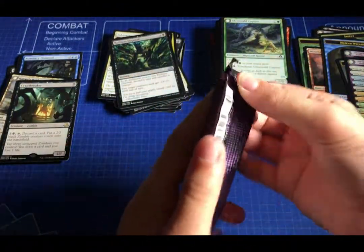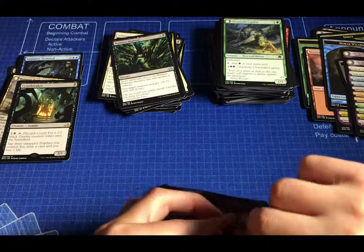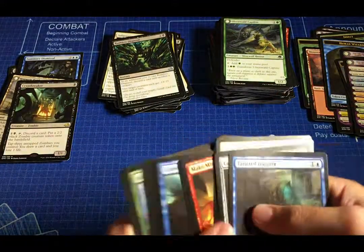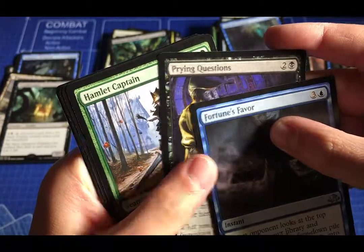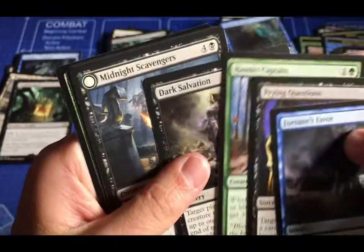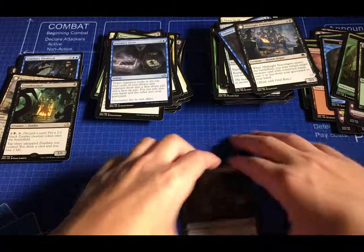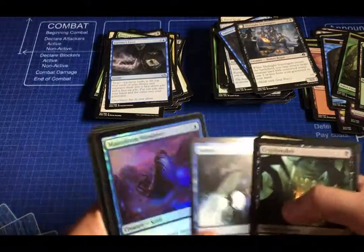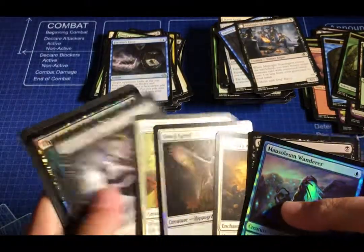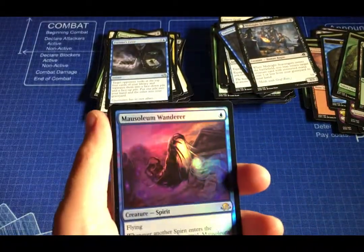Last pack is a Liliana — hopefully Liliana herself. Okay, for uncommons: Fortune's Favor, Prying Questions, and Hamlet Captain. Our rare is Dark Salvation. Okay, hey — this fat pack is pretty bad. We really got nothing — Crypt Breaker and Mausoleum Wanderer are going to be like $3. I don't think any of this stuff is worth anything. Feel free to smash the like. See you guys in the next one!